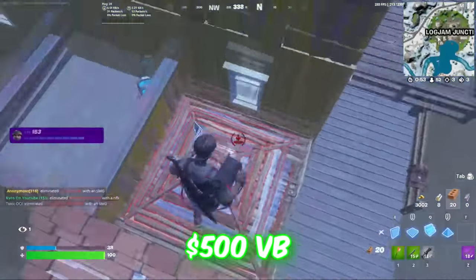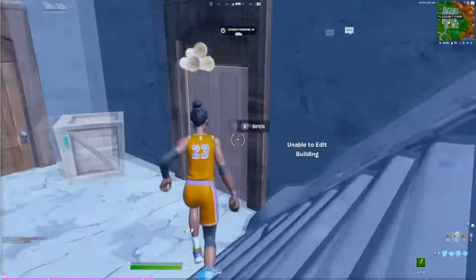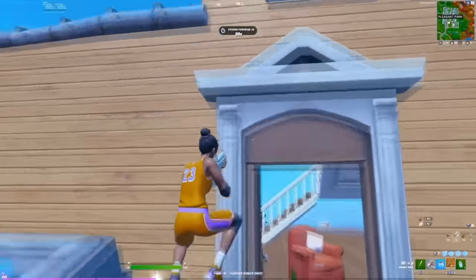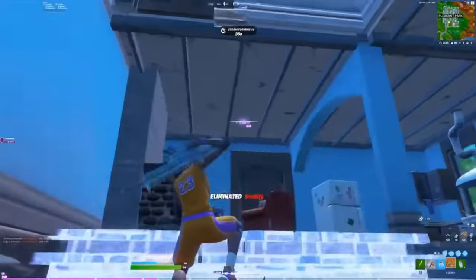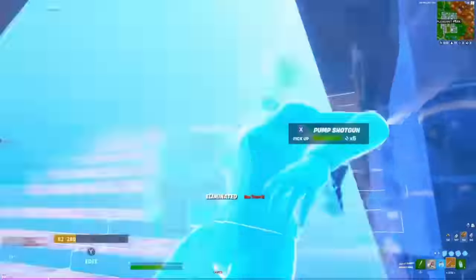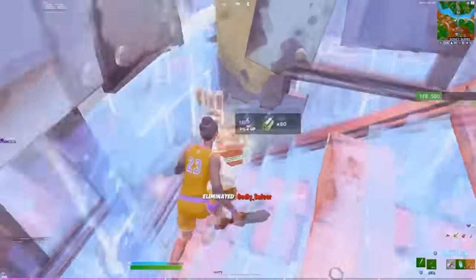Another pickaxe you can buy for only 500 V-Bucks is the Gladius of Petassius. This has definitely been known as a sweaty pickaxe in Fortnite, but I feel like it is also known as a big meme pickaxe as well, mostly because of the name. I still think the design is really clean though, and it is going to work with all of your favorite skins, regardless of if they are sweaty skins or big meme skins. This was first added to the game in Chapter 2, and at only 500 V-Bucks, it is definitely one of the cheapest on this list.